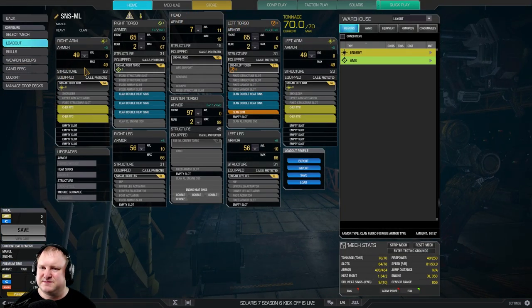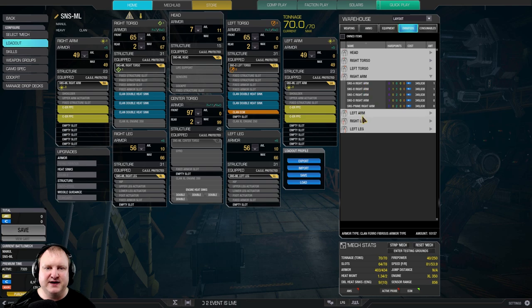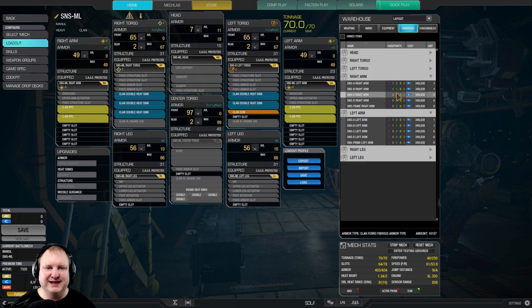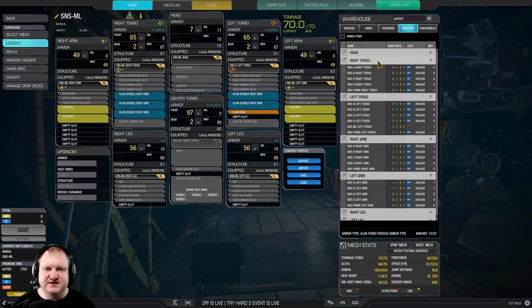For this build to actually work, you need to have the Sunspider Manul Hero Mech — you need those arm omnipods. Otherwise, you can only bring one laser weapon per arm. Only the Manul allows you to bring two. There are other options you could take, for example the Sunspider Bravo left torso, but you would still be left with only three ERPPCs. If you want to run four ERPPCs, you have to run the Manul.